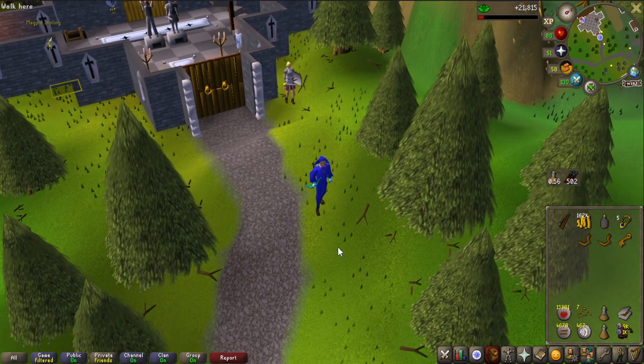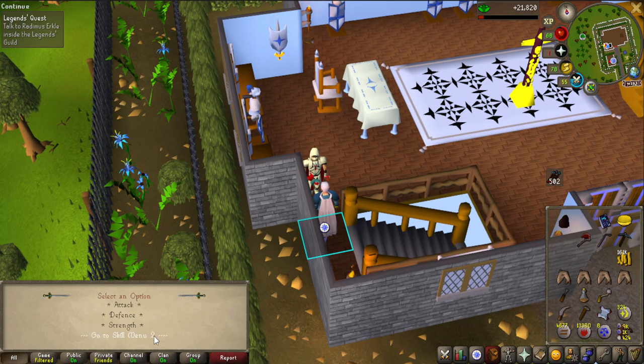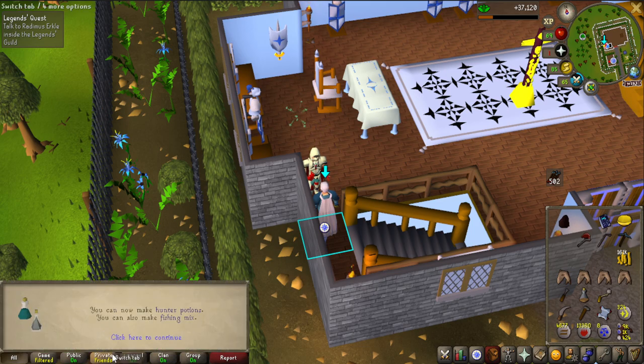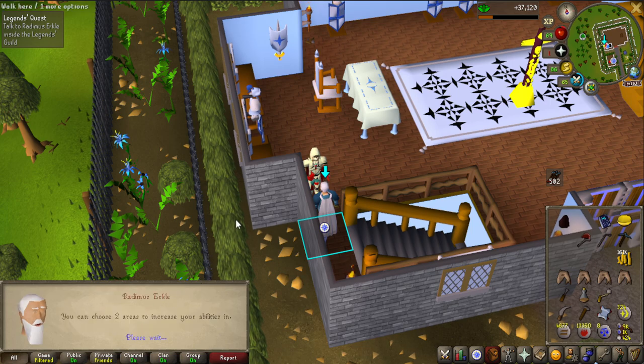The Legends Quest is now completed. I can go here and choose herblore - you can actually do this four times. That's 7600 herblore experience, and you can do it three more times, so this is going to be a good amount. It's a bit tedious going through the chat options each time. After doing it four times in total, that should be another level - 54 herblore. That's the last one, and we get four quest points from the Legends Quest completion.